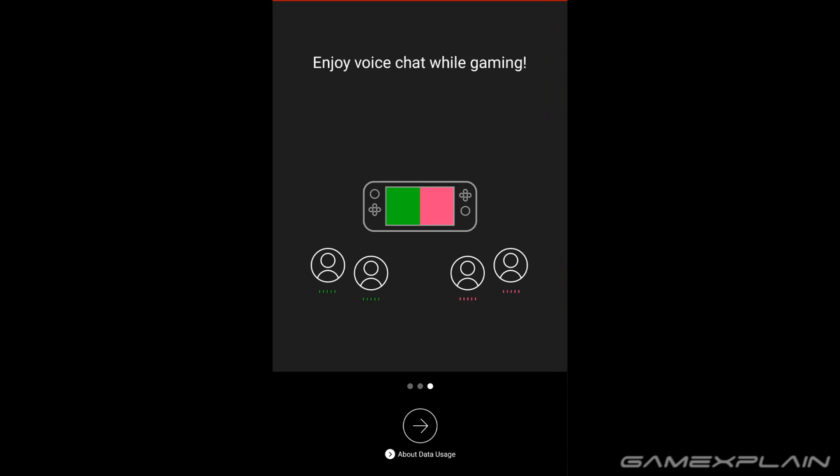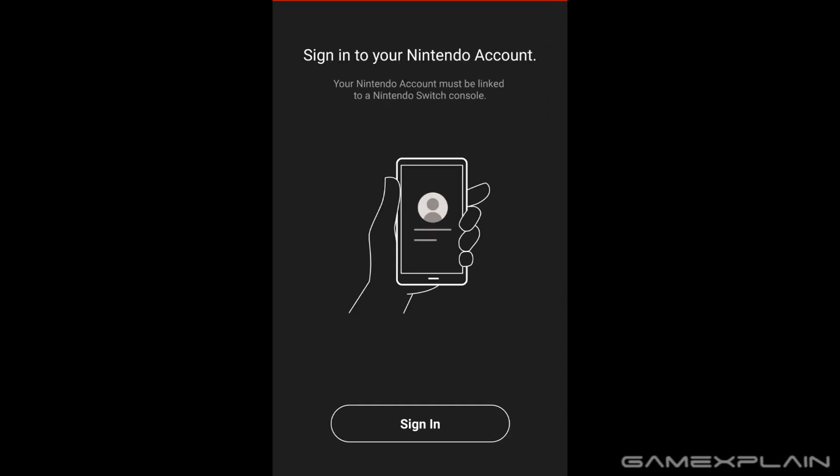And finally, we'll click the arrow and we can try to sign into our Nintendo account. I'd rather not show my email on this video, but rest assured it just doesn't work — it'll give you a connection error. Unfortunately it doesn't work yet, but it should work by the time Splatoon 2 comes out for everyone, which is in just a couple days.